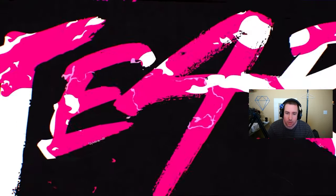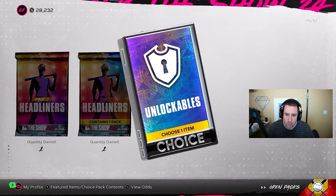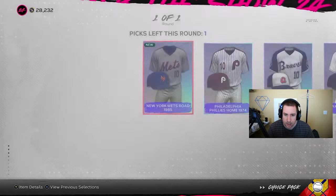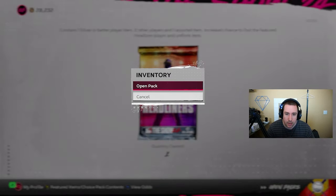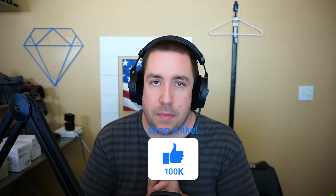We got some unlockables, then we get to those headliner packs — just taking whatever we don't have. Those Toronto Blue Jays jerseys look kind of nice. And then we have the headliner packs. Can we pull a headliner today? First headliner pack is going to be a silver. Last headliner pack — let's see what we can get. It's not a choice pack, so it's going to be some silvers. If you guys did enjoy this video, be sure to leave a like, subscribe if you're new to the channel, and turn those notifications on so you get notified when every video goes live. I'll see you guys in the next one — thanks for watching.